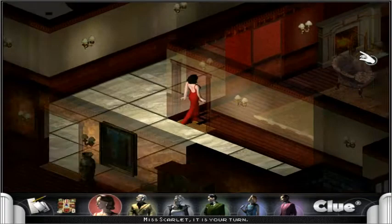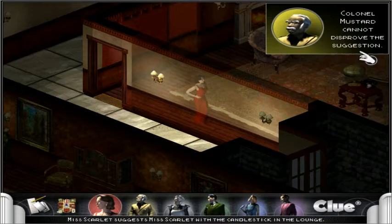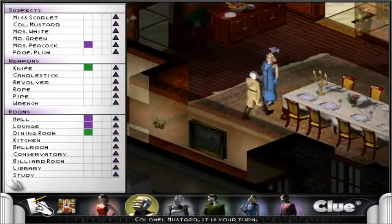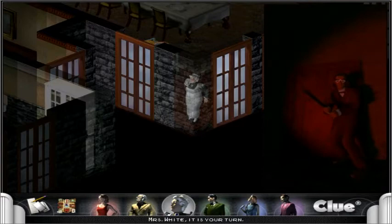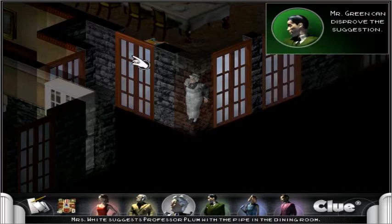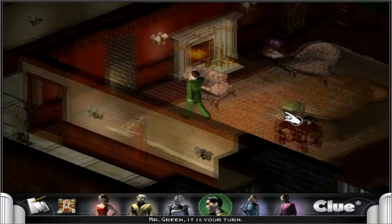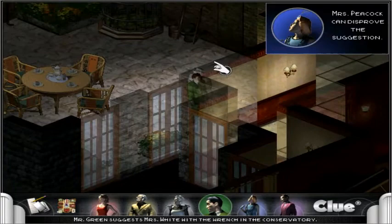But when you get caught out there yourself, you literally can't roll and you can't even make a suggestion — the game can't continue. Mrs. White can disprove the suggestion, so Mrs. White either has Mrs. Scarlet or the candlestick. When you get trapped outside the house like that, the only thing you can do is accuse somebody, which essentially ends the game. Professor Plum, it is your turn — but Mustard is blocking the entry to the lounge. I'll just go stand beside Peacock and chat her up for a bit. Plum's gonna do some awkward flirting.